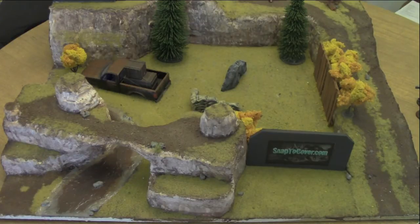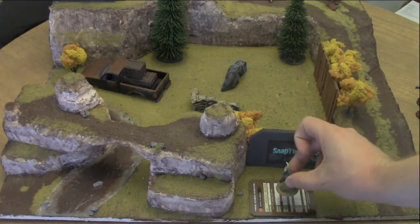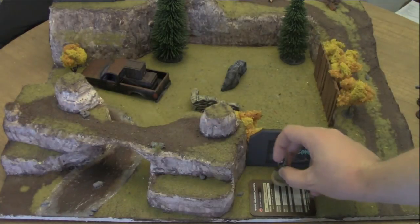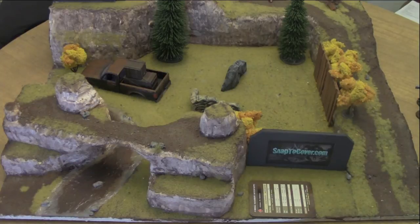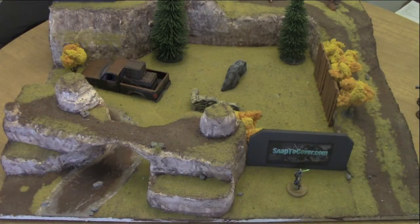To start the game, models need to be placed on the table. Players roll off to see who places the first model. The USCR player rolled a 4 and the Chem Bar player rolled a 9, so the Chem Bar player places first. Players then take turns placing one model at a time until all models are deployed. The deployment zone in MERCS is one card turned sideways from your starting board edge — a model can be placed anywhere within that zone, but not outside it, even by a fraction.